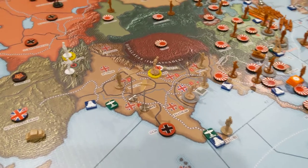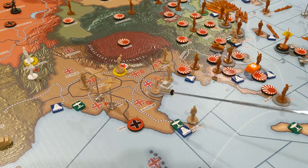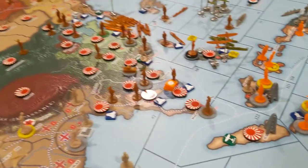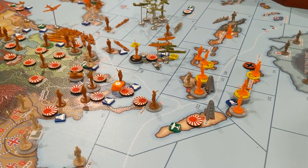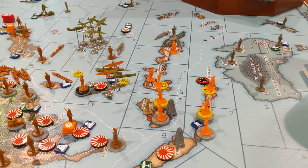Preserve the Empire: score one if the FEC possesses all land zones worth at least one IPP in India, Burma, Ceylon, and Malay. They don't have Burma or Malay, so they don't get that one. Last objective: score one if there are no enemy troops in Australia or New Zealand, and no enemy warships in or south of the Netherlands East Indies — both conditions are true. So the Commonwealth gets a total of two victory points out of six possible.